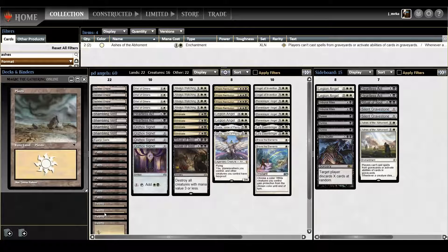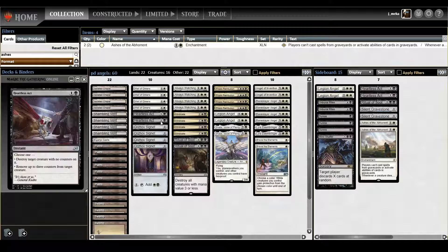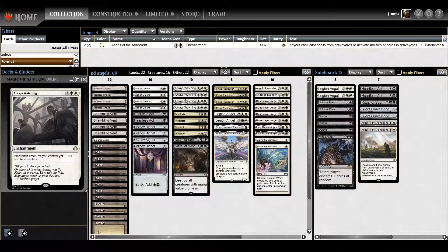Shambling Vent is always a solid creature — probably top five creature lands ever legal. I've got Yavimaya's Castle as a one-of just because I have a couple of legends — only four legends in here, but it's pretty much a free land. The early game, this deck is basically a midrange deck that really wants to bridge to the late game of just dropping five-drops. Wall of Omens is good cantrip that blocks the early game, Heartless Act for early removal to help bridge the gap to four or five.